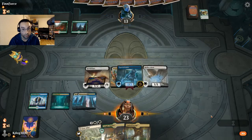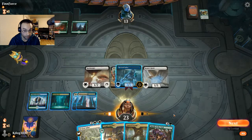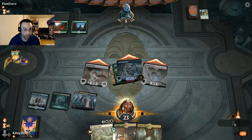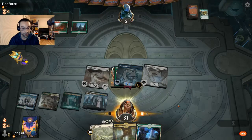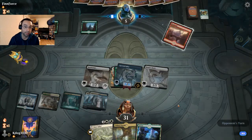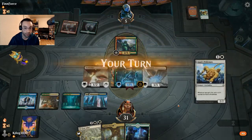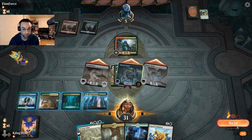Our opponent continues to miss land drops — they were holding some kind of instant spell it seems. If they don't have interaction for our Spectral Sailor, this enchantment is going to do exactly what it's there for. Just like that, our 1/1 is now a 6/6 lifelinking card draw machine. There's their land drop but it's too little too late — Living Twister cannot deal with all the flying creatures we have. Let's just crash in.